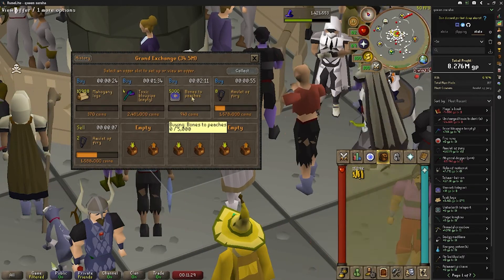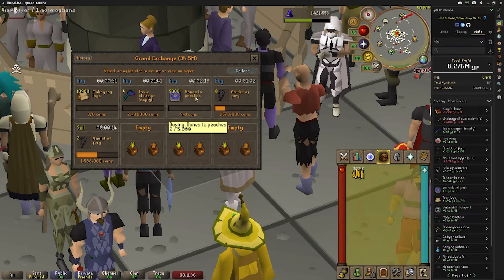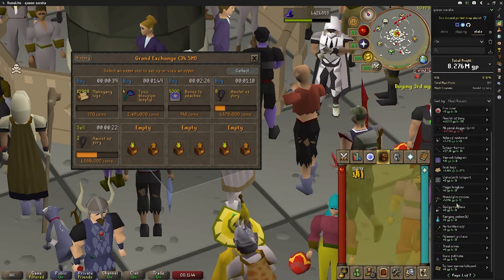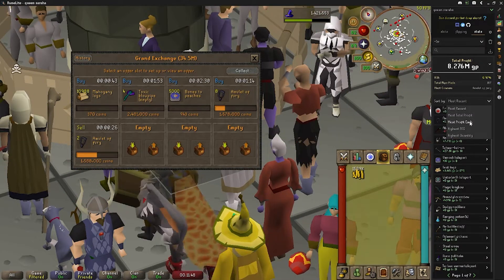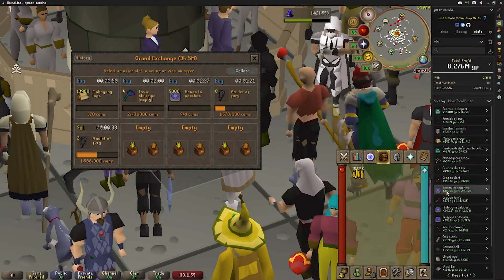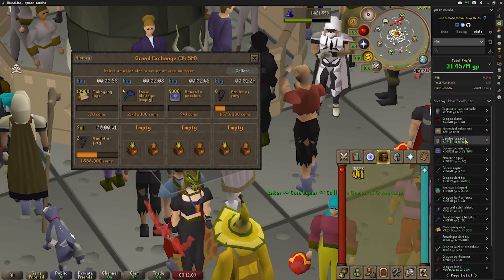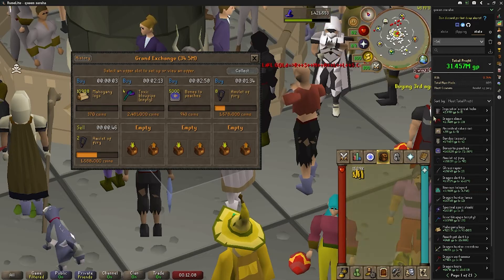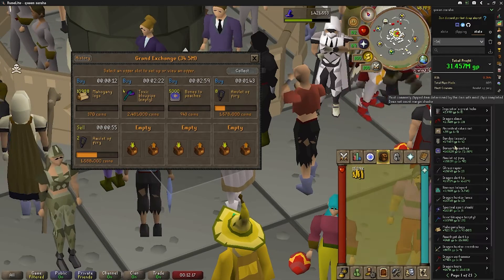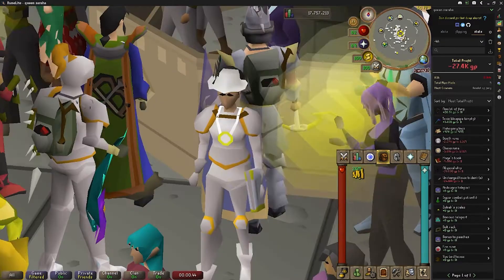Bones to Peaches — they were almost 100 GP above the GE asking price right now. That's a little bit risky, but I'm going for it, just because Bones to Peaches have been doing pretty well for me, as you guys know from my video before this. Well, they're pretty far down actually — 345k for the week. But for the month: 1.6 mil. That's what I've made for the month, but that was obviously before the incident, which we're not going to talk about. Bones to Peaches have been killing it, so if you guys aren't flipping them, you should 100% at least be checking them out.